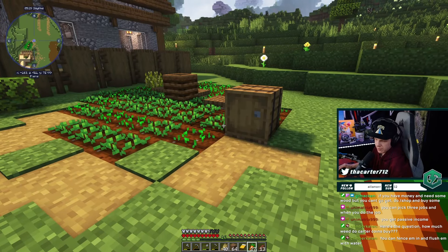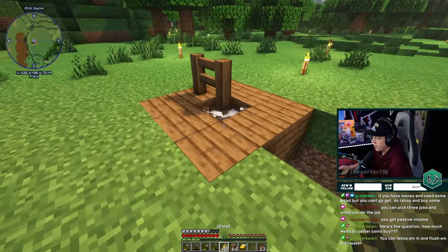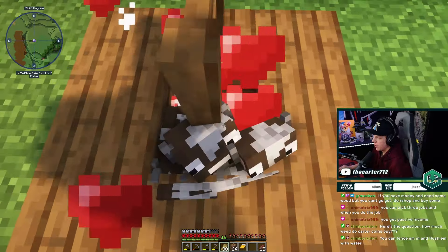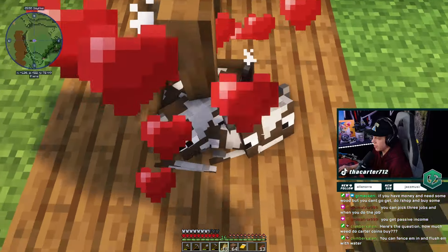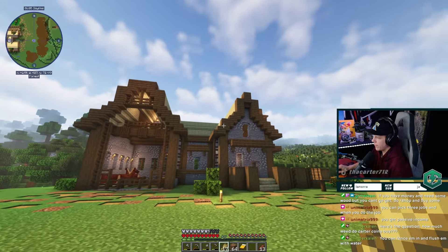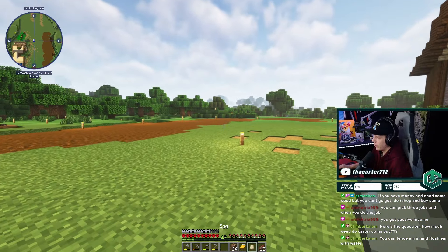You can fence them in and flush them with water. Hopefully they just cooperate and go to their beds now that we broke all the other ones. I kind of want to build a little silo around this so it's not just a bunch of cows in the ground — put a build around it. That'll be a project coming up here soon, and I think it'll match with our little farm theme house.